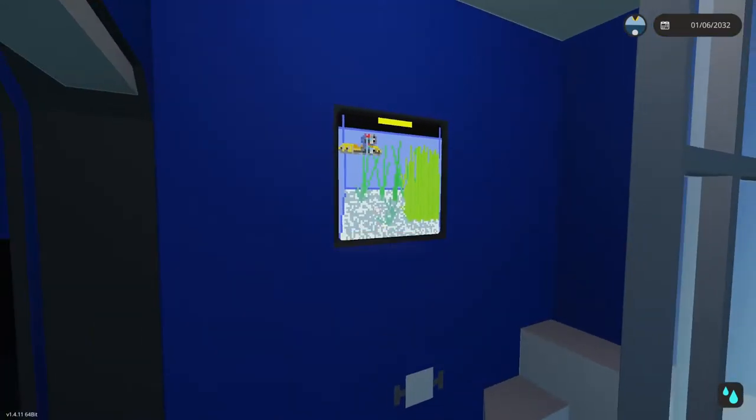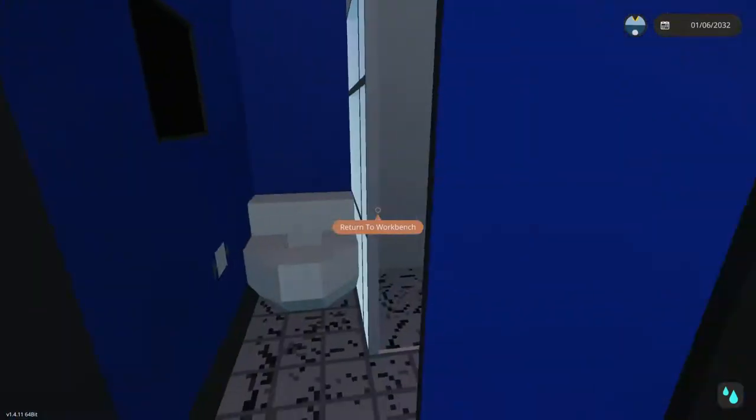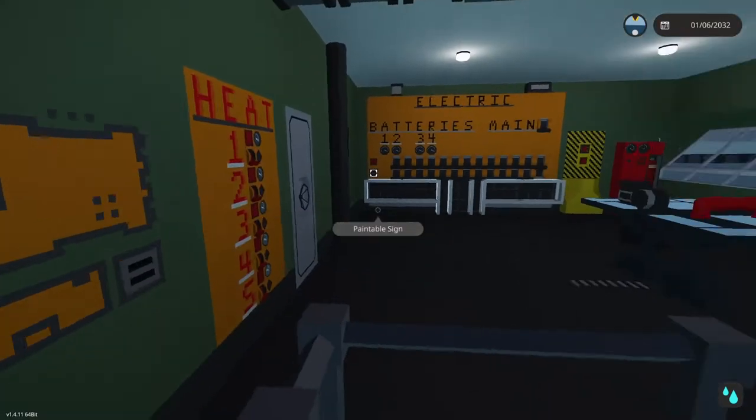I'm actually going to unlock the fuel connectors so we don't have to come back down later. There is also a crew bathroom down here with a shower and a little fish tank — I think I've used that fish tank in a couple of builds now but I like it.